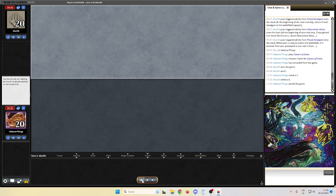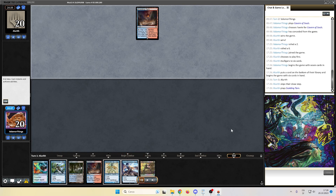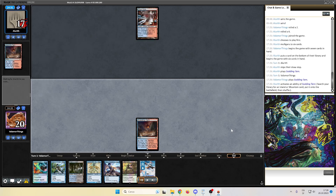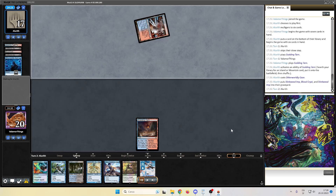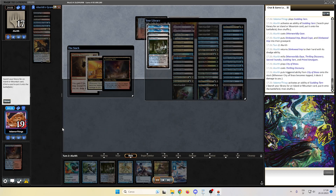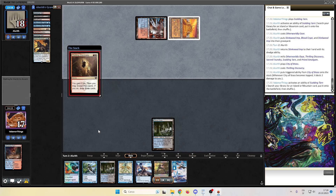Here we are, match number 4 against Alarif. We are on the draw again. Not much luck this time, we keep. Scalding Tarn — we go Scalding Tarn too and pass the turn. Opponent's hand bends — Otherworldly Gaze. Oh no. Dredge. That was a pretty nice start from the opponent. Another Thrilling Discovery. We ready ourselves to kill some creatures but this is already looking very bad.